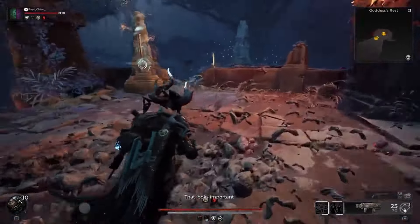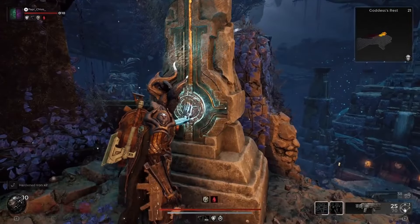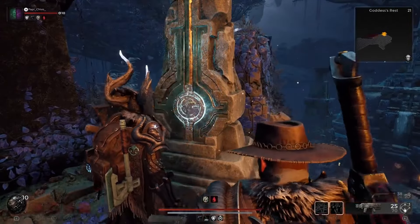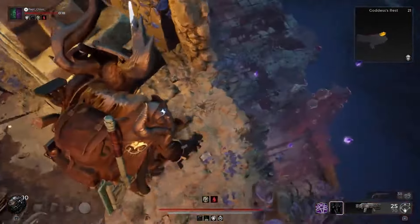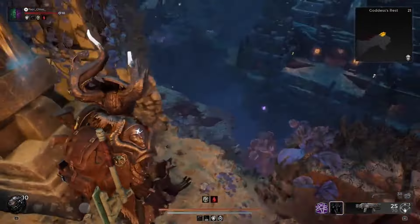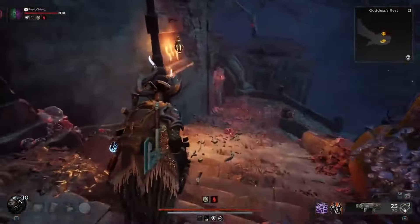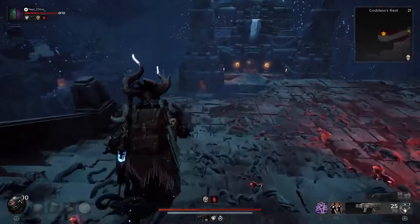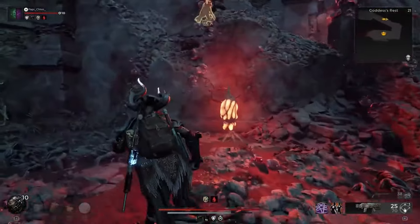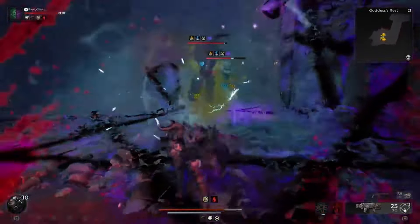Hey there, Joppa here again. Today I want to go over the Goddess's Vow puzzle in Remnant 2 because it has some very interesting rewards, but you also have to make an important decision that will affect what items you can obtain — requiring multiple playthroughs — and can affect the storyline of this location as well. There will be some spoilers at the end, but I won't show any video. For now, I'm just going to jump into the puzzle itself.